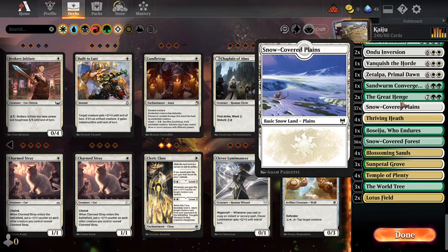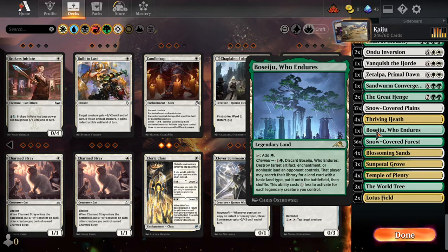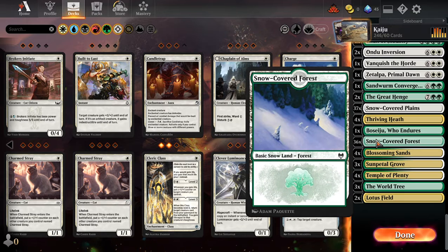Now here are the lands that I have - these are the snow lands. Sometimes I fluctuate these from 38 to 37, and I'll take a creature out and toss them back in later, or I could put one more card in. In a 250 card deck, let me show you how I do my mana. Always the mana is the most imperative part of your deck, because if you don't have the right amount of mana or lands you can't get out your cards, and that's kind of the whole idea.